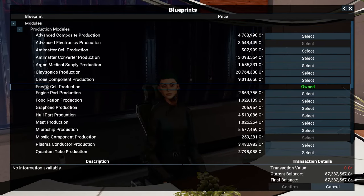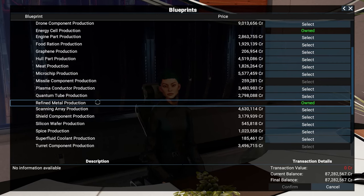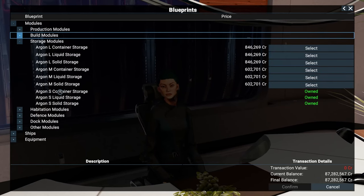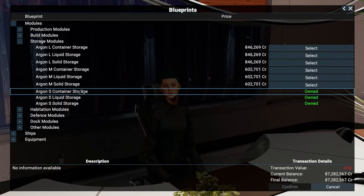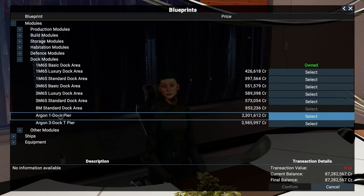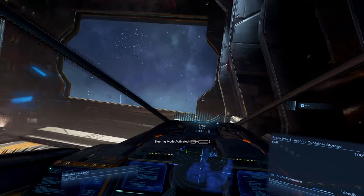We need an energy cell production module and a refined metals factory. We also need some container storage to store the products. We also get a one-dock pier module so large ships are able to dock and buy our stuff. Now back onto our ship and set course back to the Reach.